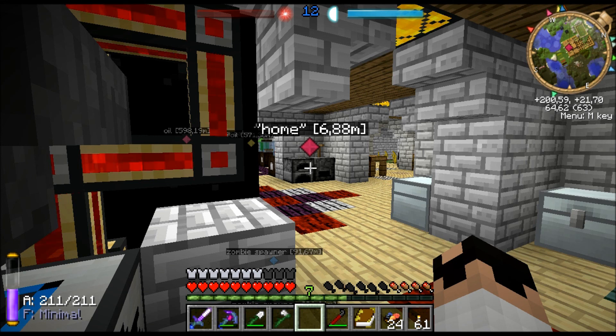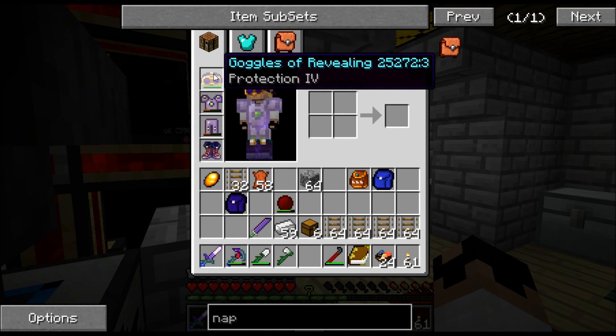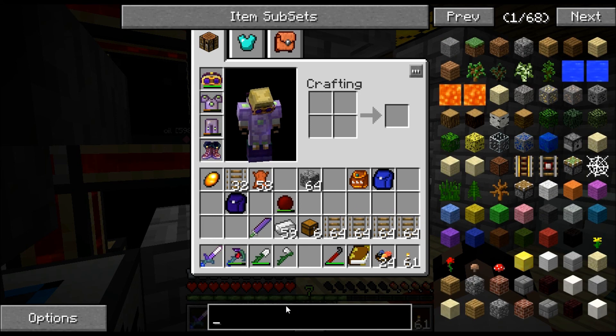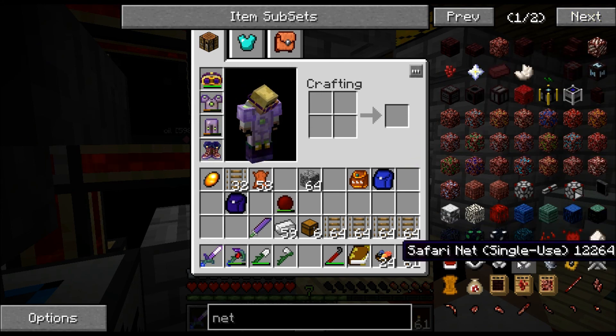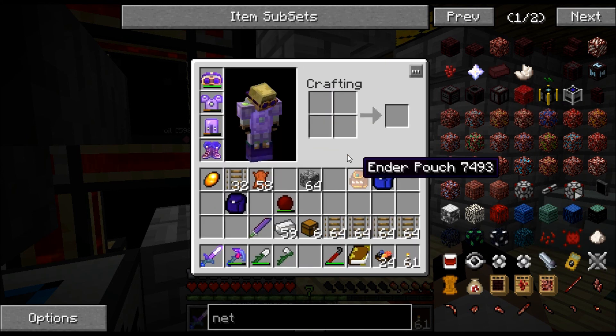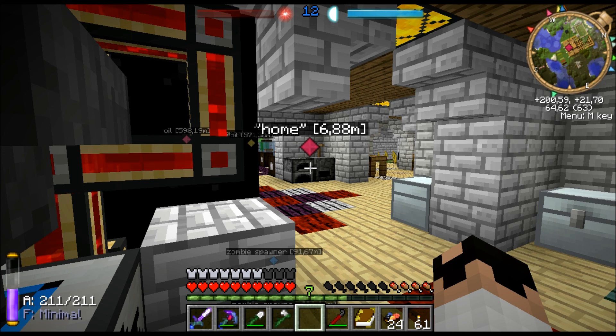We did a lot this episode. We made the Goggles of Revealing and enchanted them. I showed you how to make basic tracks with Railcraft. I showed you how to capture chickens and cows easily with safari nets — there is actually a recipe for those, but I found mine in chests, and this is the recipe for them. I hope you enjoyed this, and if you did please leave a like and maybe even a subscribe. Until next time, take care of yourself.